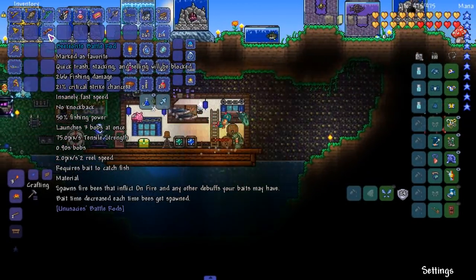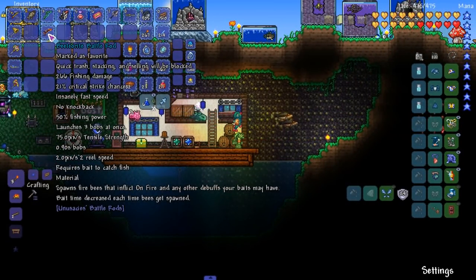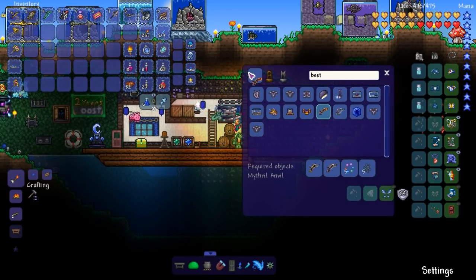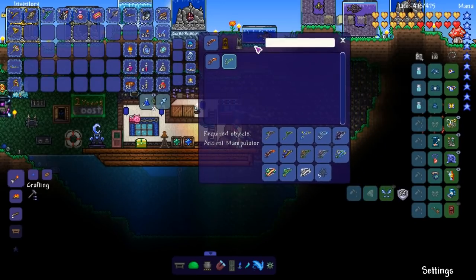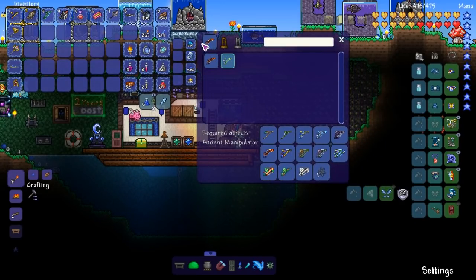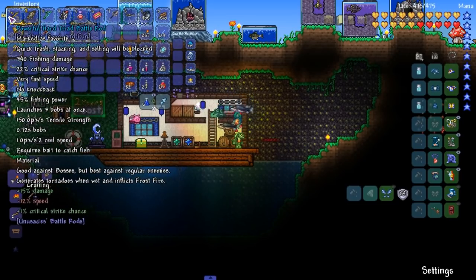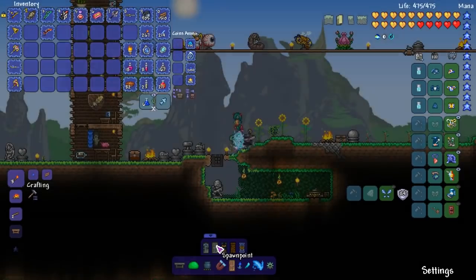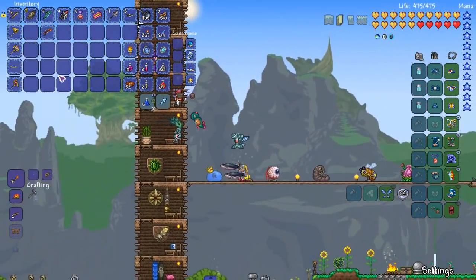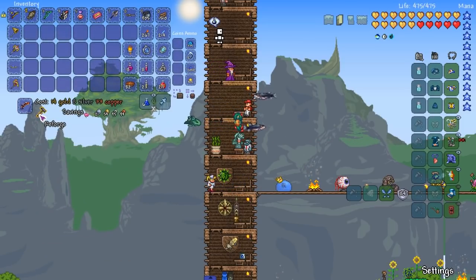The Beat-Your-Right rod spawns fire bees that inflict On Fire and any debuffs your bait may have, but bait time decreases each time bees are spawned — kind of upsetting. The reason I'm making every single rod without skipping is we need all of them for this endgame recipe, which requires 14 rods. This one does 266 damage, but the triad rod does 340 — that is done diddly a lot. We now have 21 platinum — it's like I never spent gold.